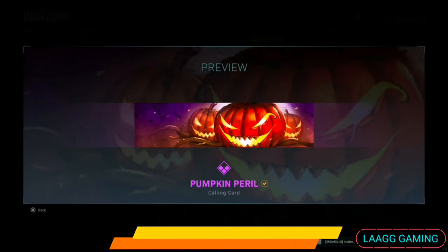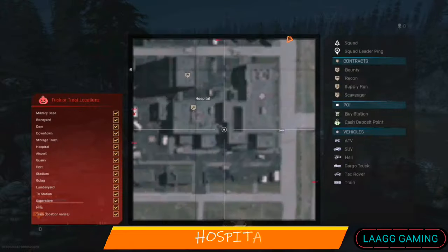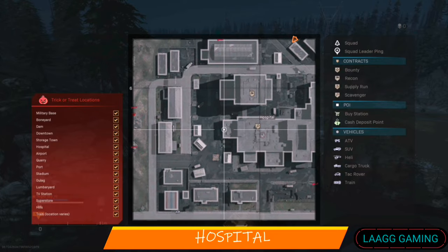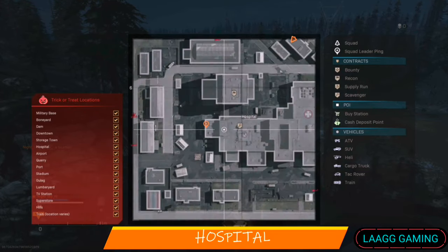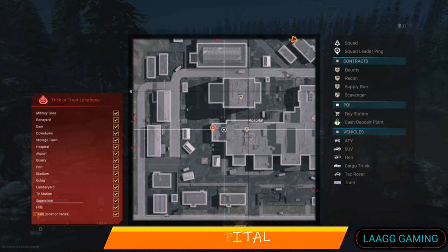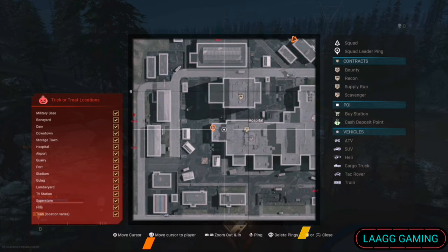Another calling card, Pumpkin Peril, can be found at hospital. Despite hospital covering a large area, you can easily find this loot by looking on the outside edges of hospital.